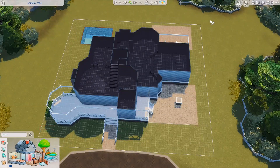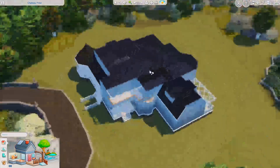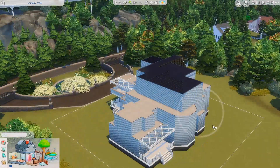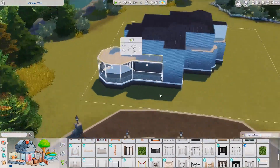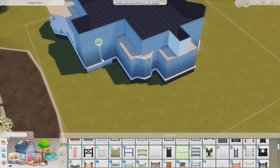Hey everyone, welcome back for another episode of Renovating EA, the series in which I renovate EA's lots. Today we are working on Chateau Free, home of the Delgado family. Before we get into the build, I want to talk about something — this is the final renovation in Rindleton Bay.